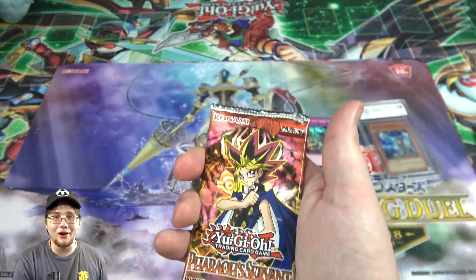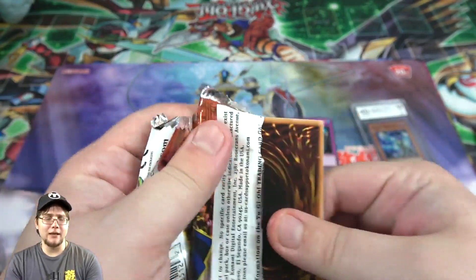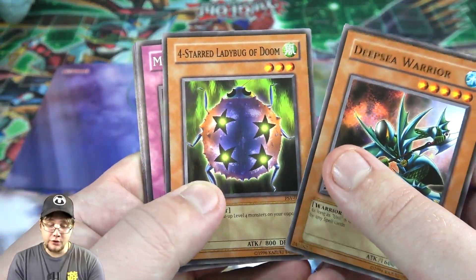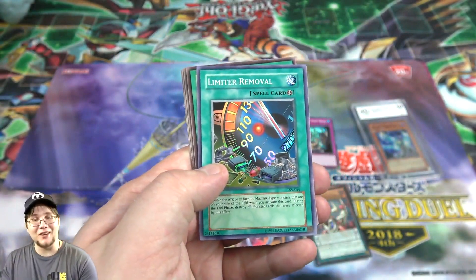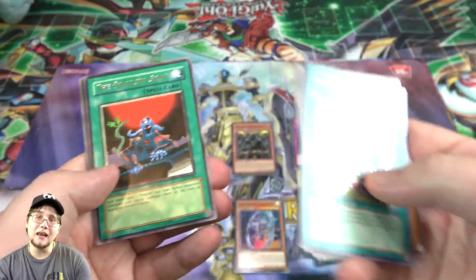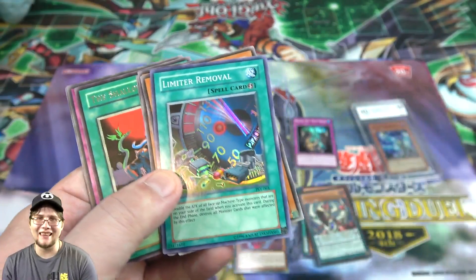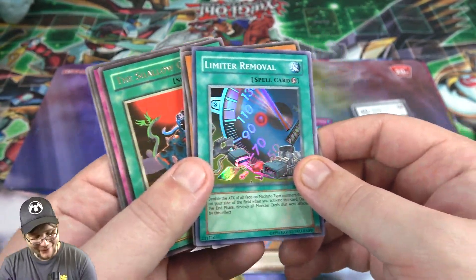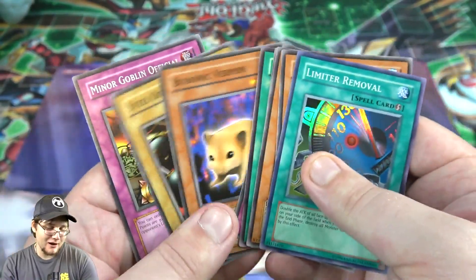Last pack — it is the Legacy Pack. Can we end with a holo? Hit that like button, give me your energy! Deep Sea Warrior, Four Star Ladybug of Doom, Mystic Probe, and we got a holo — we got a Limiter Removal! Oh man, that took me a second — I'm so used to seeing this card as a common. We actually got a holo version! It is one of the newer packs too so you get a rare and a holo — it's from Legend Collection. That is so awesome, Limiter Removal is still a very powerful card. Of course with Cyber Dragons you just steamroll your opponent with it. We also got Shallow Grave for our rare — a lot of nostalgia really.